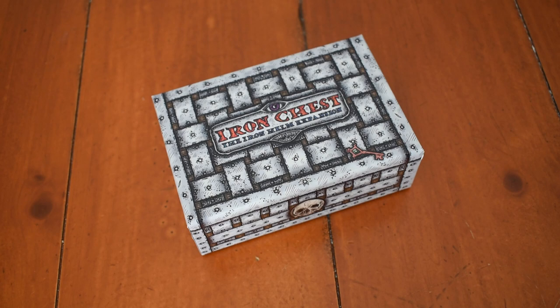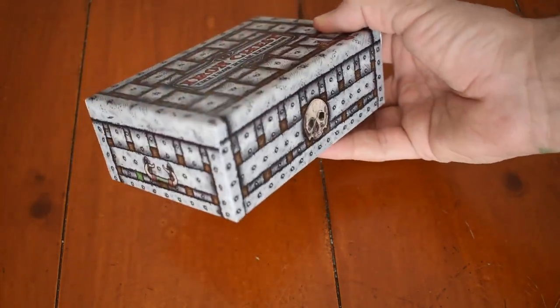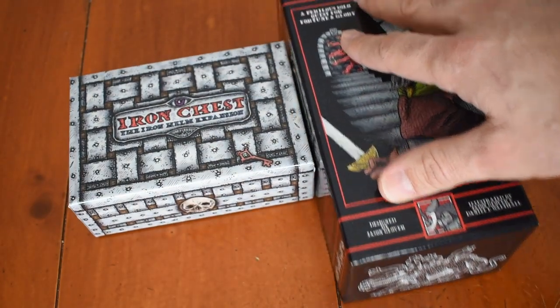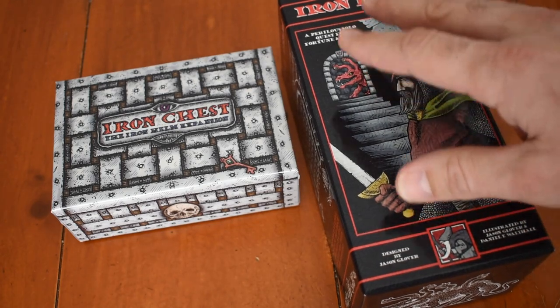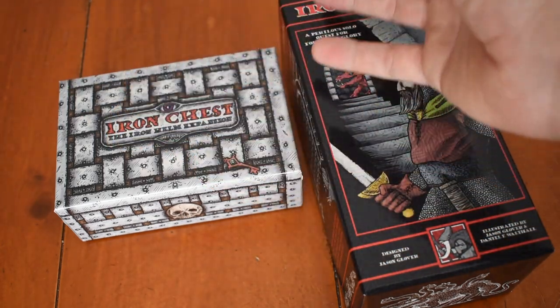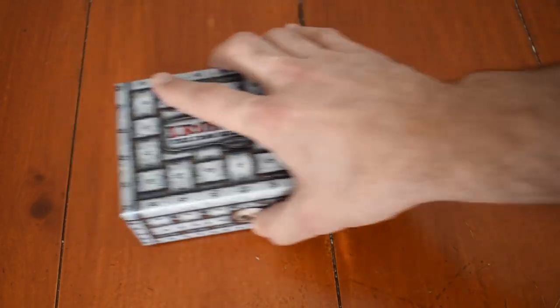Welcome to an unboxing video for Iron Chest, the final expansion for the solo dungeon crawler Iron Helm. It comes from The Game Crafter in a small stout box shaped like an iron chest. The box serves a dual purpose: once you add the new cards into your copy of Iron Helm, this box will hold all your chits, bits, dice, minis, and even the Iron Helper designed by Ben Haskett — everything that's not cards.